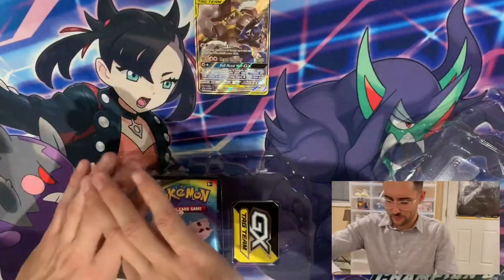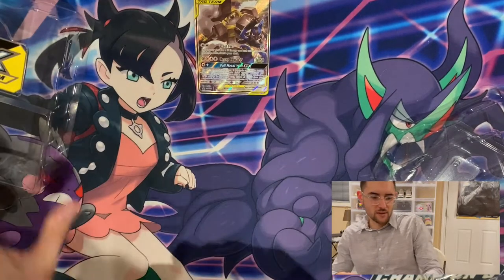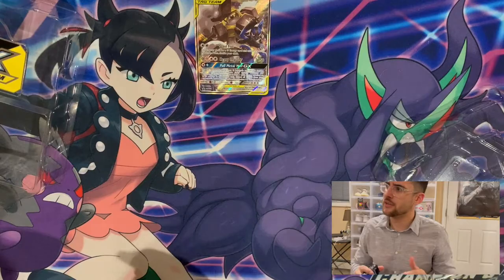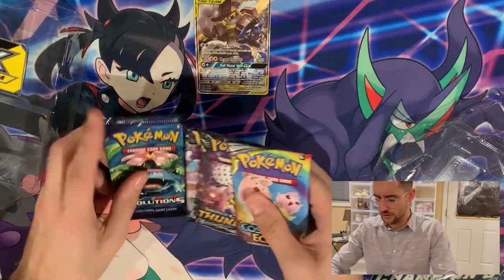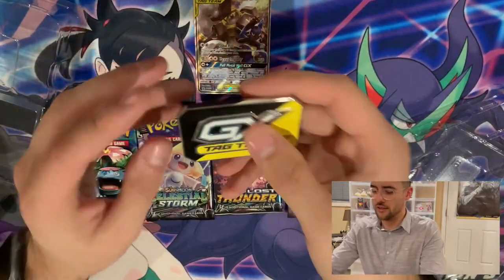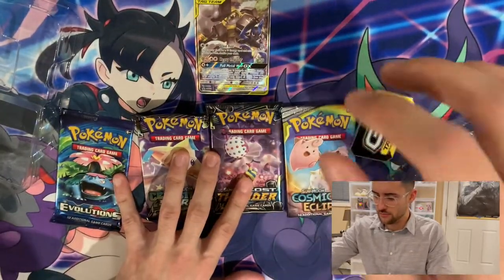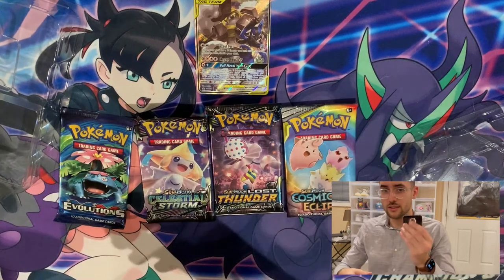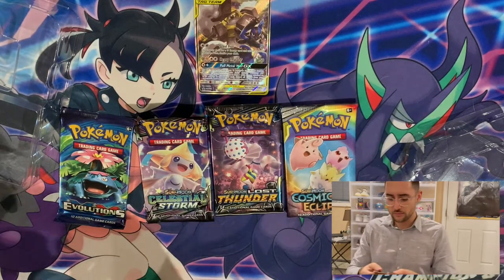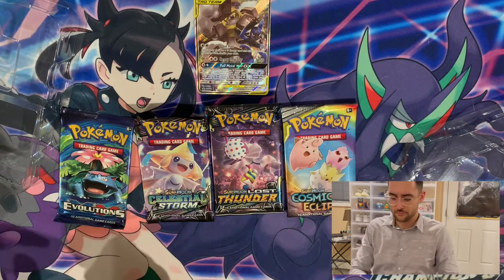I love the tag teams, and I love how they've decided to match them up by typing — are they all matched up by a single type? I want to say so. And the packs in here — and this is also the big GX coin. Let me see if you guys can hear this. Hear how heavy that was? This thing's like a little brick, and I just don't know what to do with it. You can't really flip it like a coin.